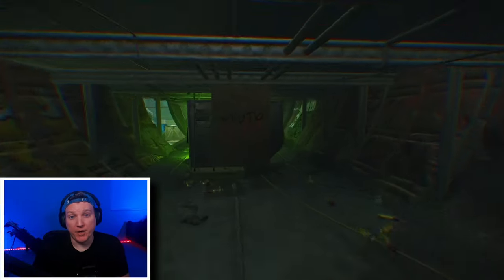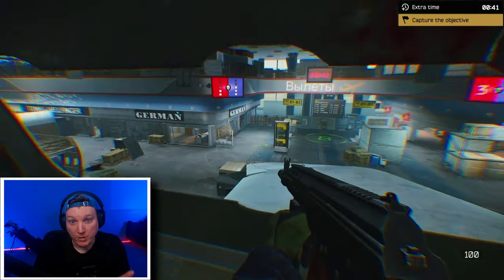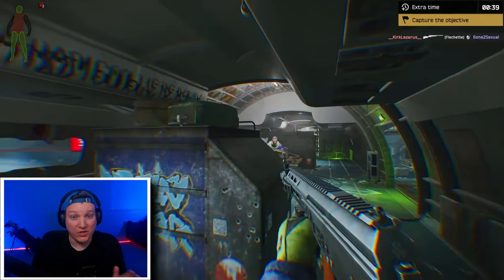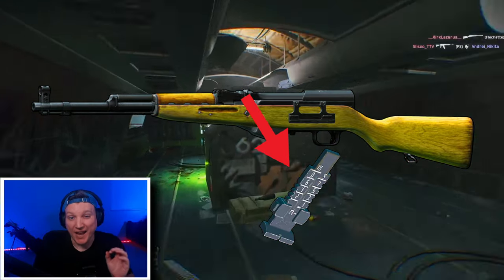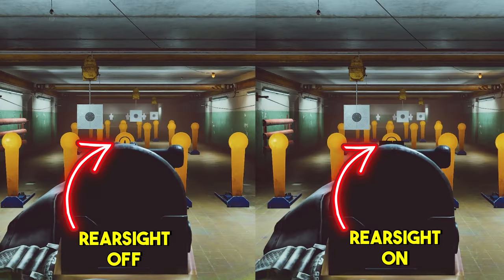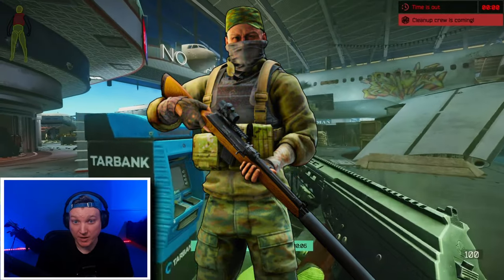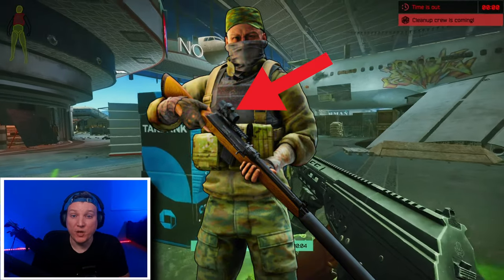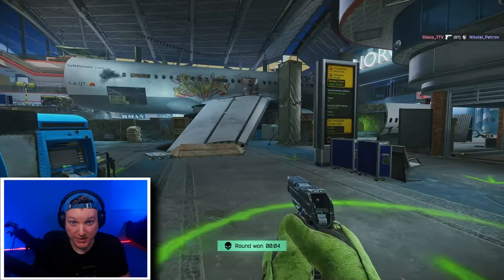A great example is the OPSKS. If you're wanting to level up the assault class, this is probably the first gun you're going to use. Just like in EFT, the OPSKS comes with a rear sight that obstructs half of your iron sight. Each round, if you just remove that rear sight, you'll have a much cleaner iron sight. The same thing happens in the marksman class with the Hunter Vepper — I've found I'm far more successful just using the iron sights.